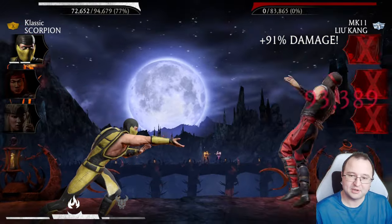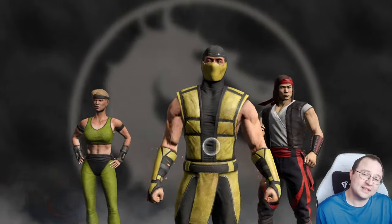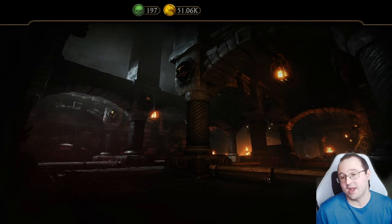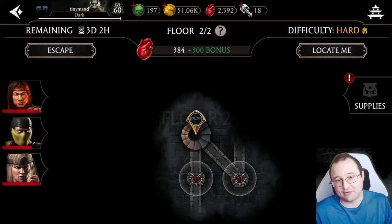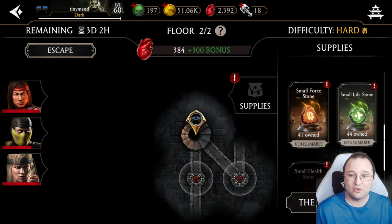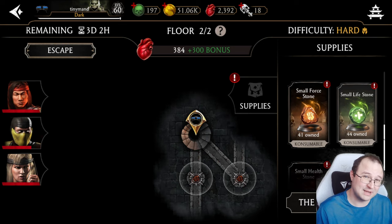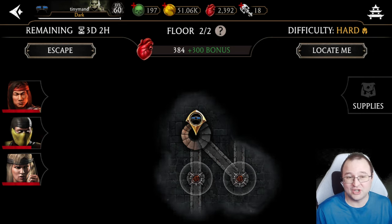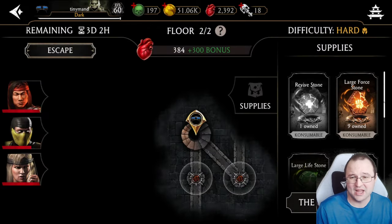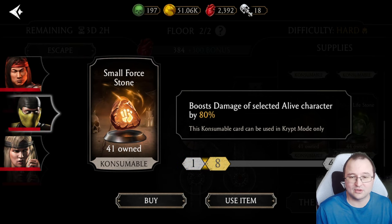It was a boss fight but super easy. Let's see the rewards — nothing special today. Tip number four: if you have a lot of consumables like small four-stones, you can give 10 to Scorpion or at least five to boost his damage by 50%. It's always a good idea to use at least a couple on Scorpion to make stages even easier.